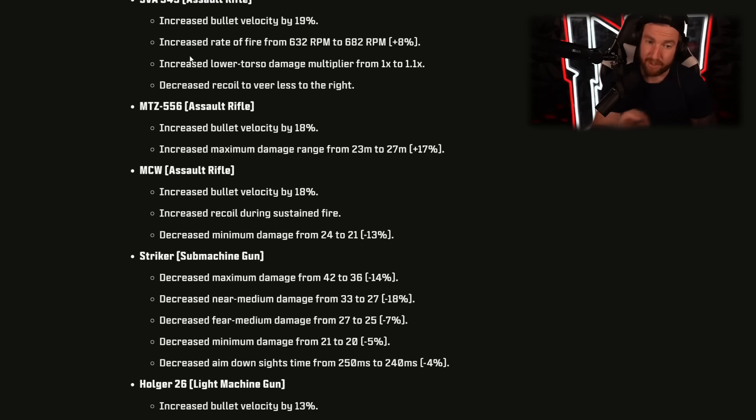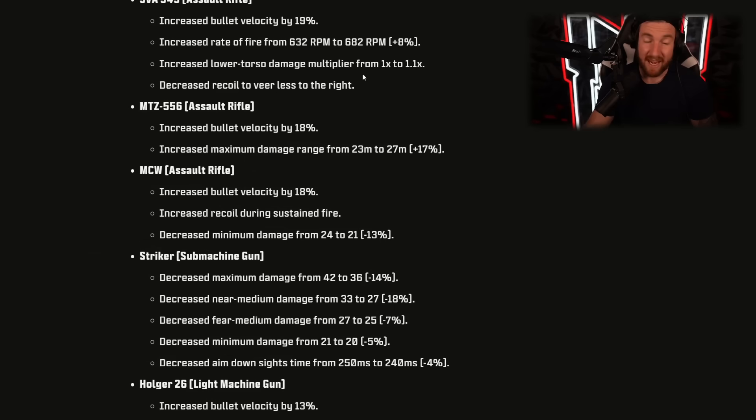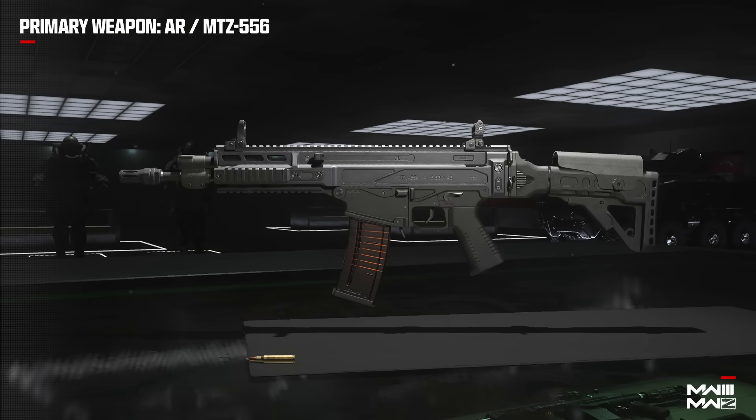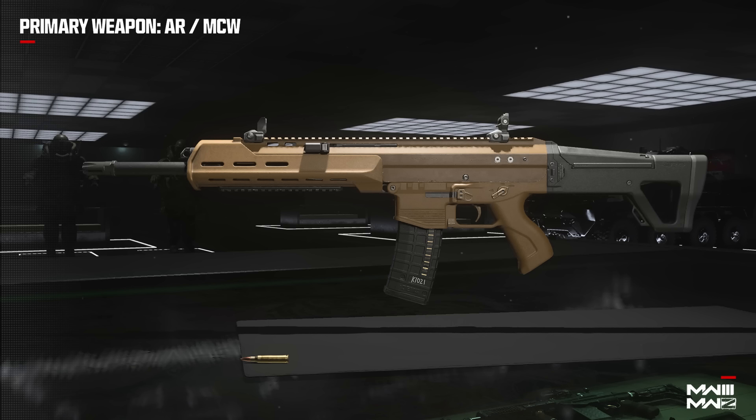Now the meaty part of the patch notes — weapons and attachments tuning, all Modern Warfare 3 weapons. The SVA 545 got increased bullet velocity by 19%, rate of fire from 632 to 682, increased lower torso damage multiplier from 1 to 1.1, and decreased recoil veering to the right — really big buffs. The MTZ 556 got increased bullet velocity by 18% and increased maximum damage range from 23 to 27 meters, making it better at long range. The MCW got increased bullet velocity by 18% but increased recoil during sustained fire and decreased minimum damage from 24 to 21 — overall a nerf despite the better bullet velocity.